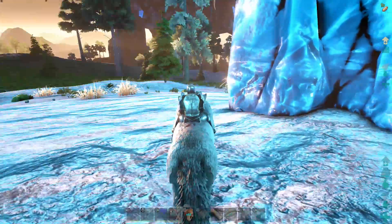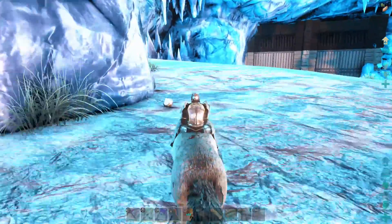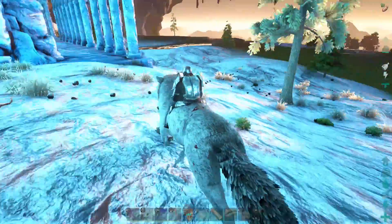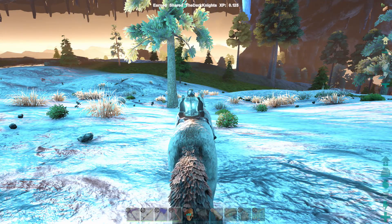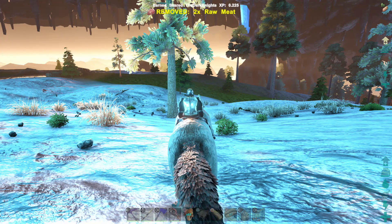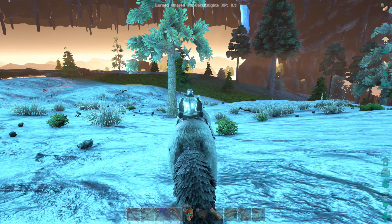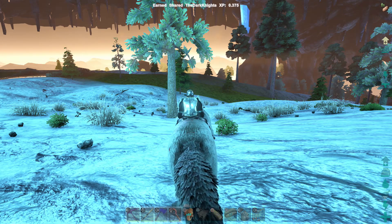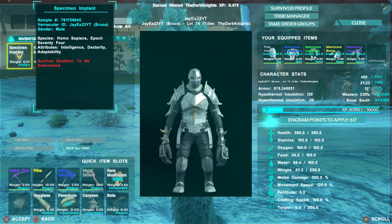To make these super OP custom superfood recipes, we're going to make two mind wipe tonics. Why two? Well, number one, we take the first mind wipe and add all our points into crafting speed, which allows us to create these super OP recipes. Then we want a second one to take our stats back to normal.